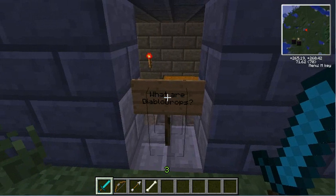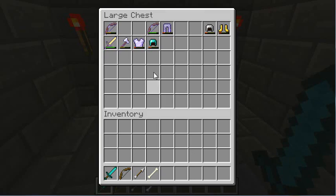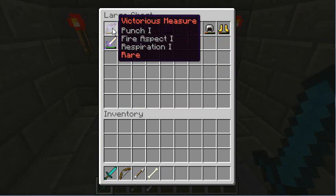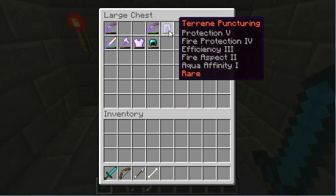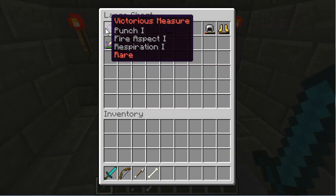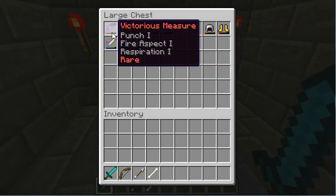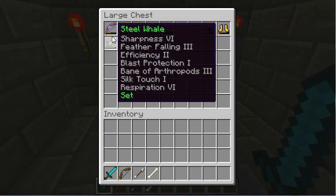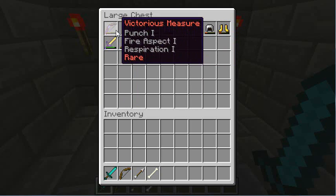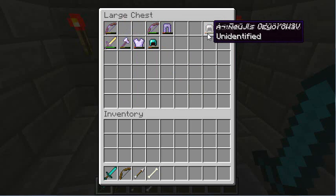First off, what are Diablo Drops? Diablo Drops are these items here. They can have ridiculous names like Victorious Measure, Steel Thunder, Terrain Puncturing, or really weird-looking names like that. They can also have really ridiculous enchantments, like Respiration on a Bow, or Feather Falling on a Sword. They can also have these names like Unidentified, Lore, Magical, Rare, etc. underneath their names.